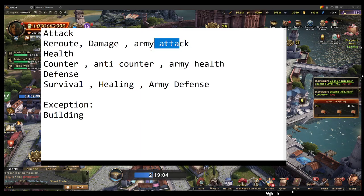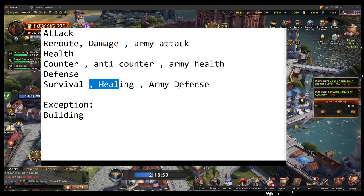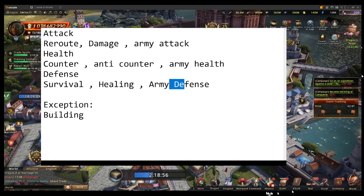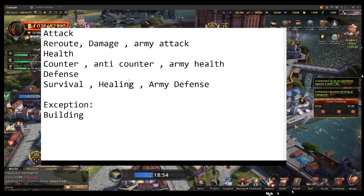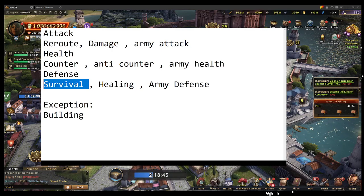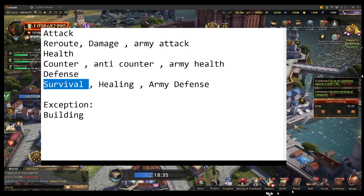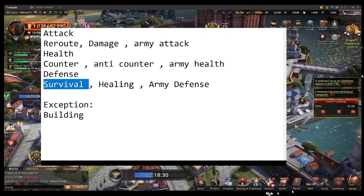After getting those top three, the next tier is counter, anti-counter, army health, survival, healing, and army defense. If you're feeling lucky, you can try healing since it procs 20% of the time. Survival used to be really good, but in a rally you need more than one person with it, and strong rally leads prioritize attack first. With newer dragon skills I haven't seen a banner actually use the older legion skills — they all have the new dragon base commander damage.